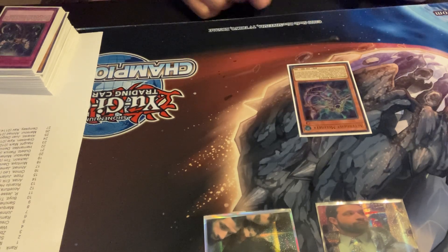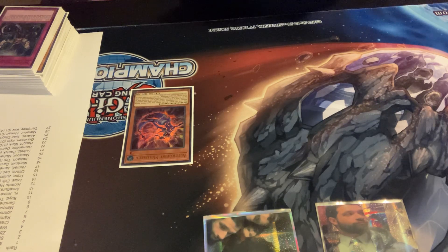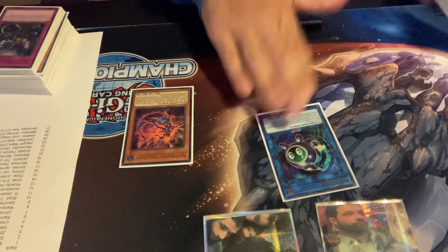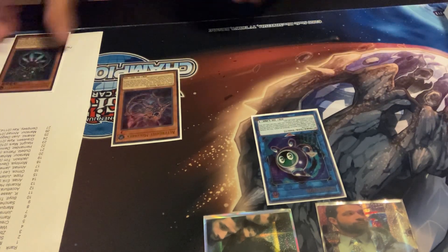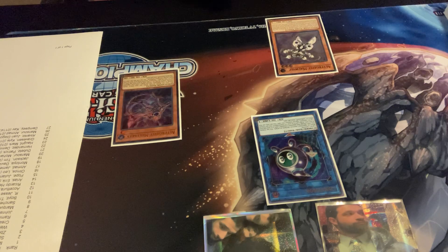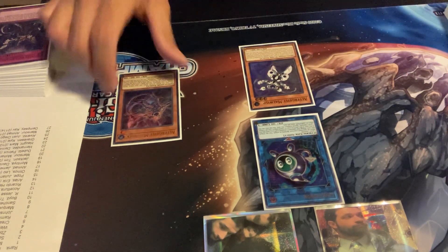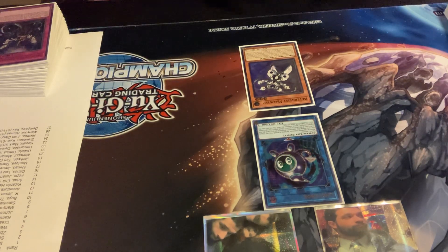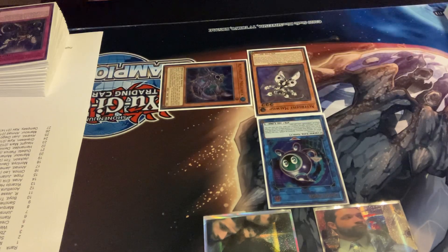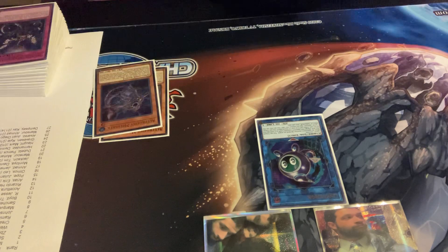The first combo is literally just Meloseek. You link it off for your Link Kariboh — Meloseek in the graveyard will trigger to search any Altergeist monster. You're gonna search one copy of Altergeist Malwisp. This will trigger in hand to special summon it to the field, then activate its effect to special summon an Altergeist monster from your graveyard in defense position, but it can't activate its effects while on the field. Now you've got these three monsters.